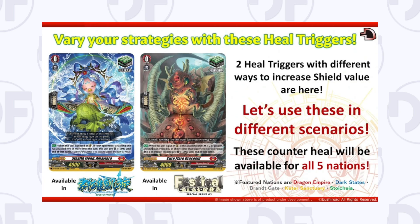These are the two types of counter heals, generally referred to as either anti-critical or anti-restand. If the condition is satisfied, they become a total of 25k shield in one card.